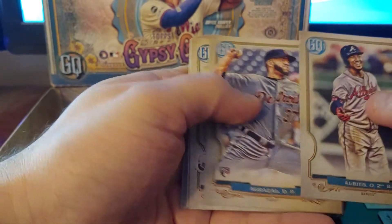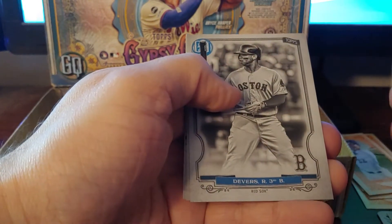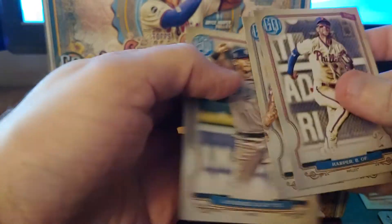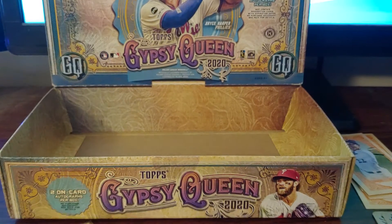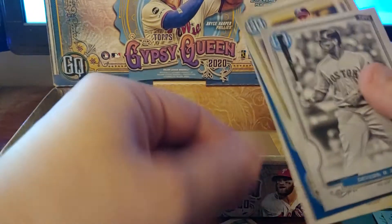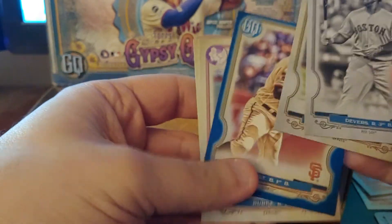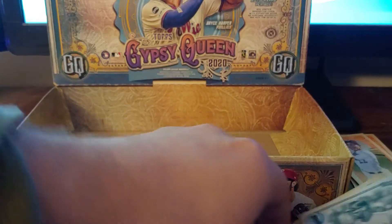Ozzie Albies, Dario Algraza, Shed Long, Matt Thaiss rookie. It is a black-and-white Devers — wow, that's numbered to 50! Alright, that's a nice one. Bryce Harper, our teams, and DJ LeMahieu. Pretty good on the short prints. We got the Players Weekend Yelich, which is also a logo swap. Brock Burke no-name, Nick Williams indigo Brand Belt, Larry Jones short print, Devers /50.